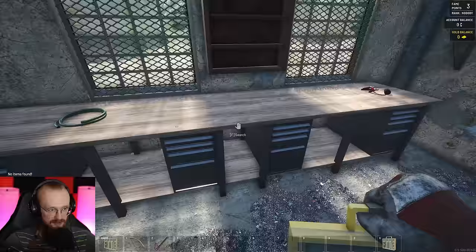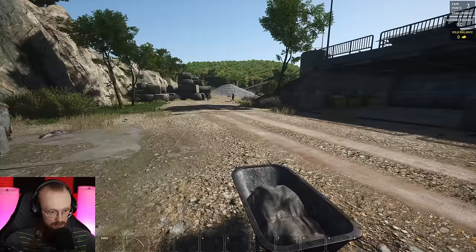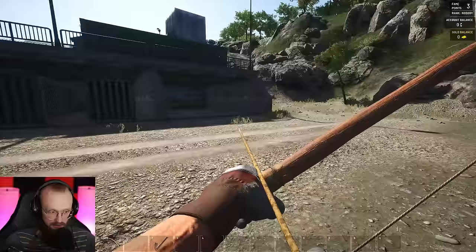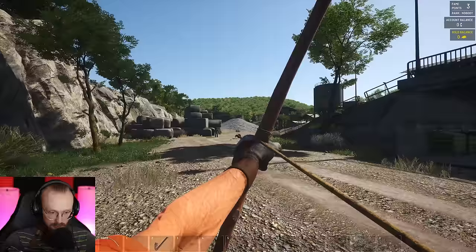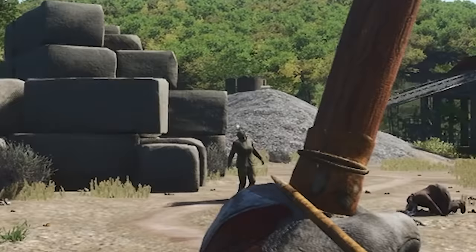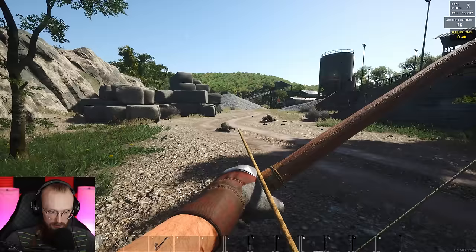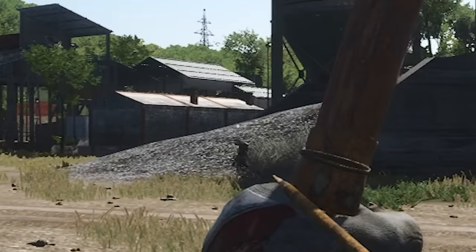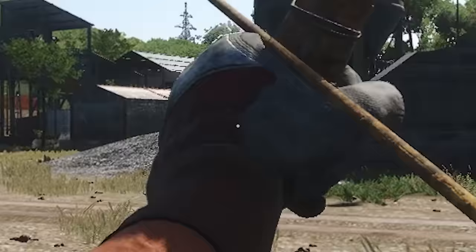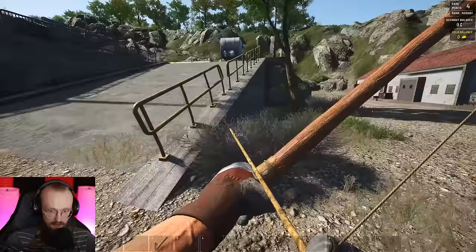We've also gotten this rebar cutter — we can sell that. I can hear zombies, I can hear them breathe. Were those two zombies? I did hear them from that far away. I killed another zombie. They despawned very fast — there was another dead body but now it's gone. What about my arrows? That zombie's still alive — don't you dare to yell. So I dealt with these guys. There's another zombie in the bush. We got that zombie in the bush.